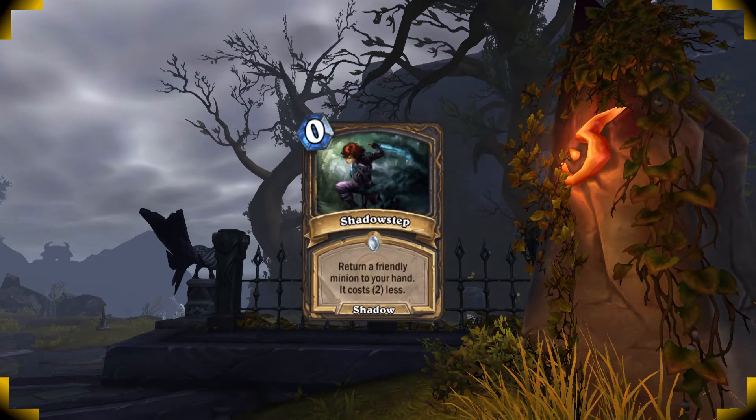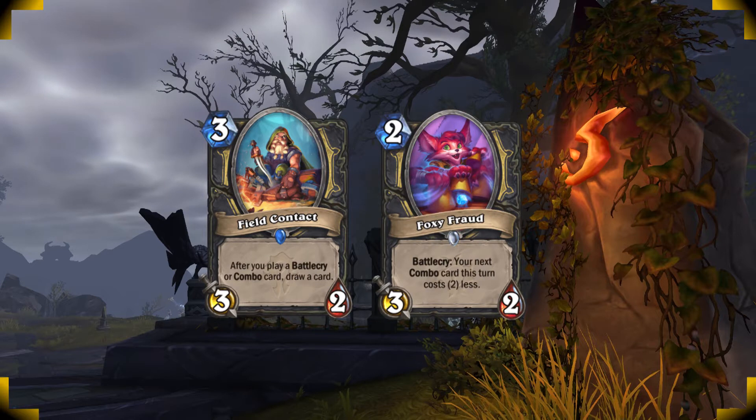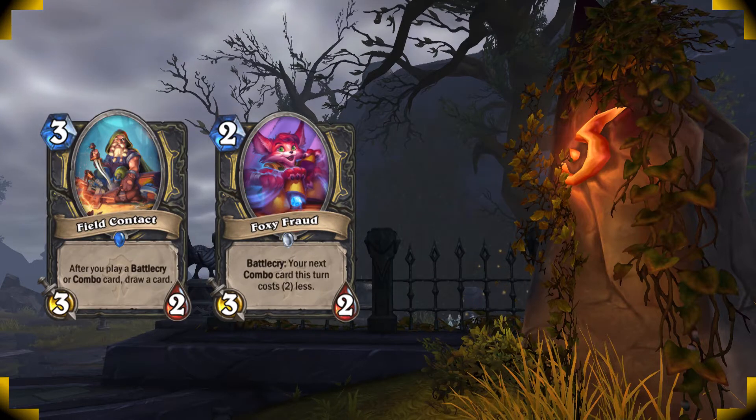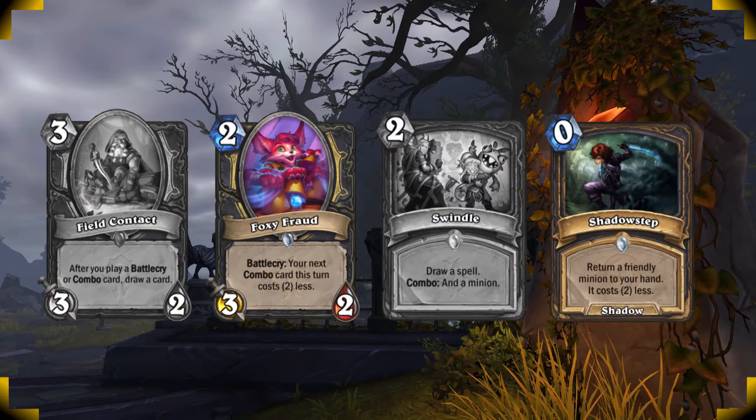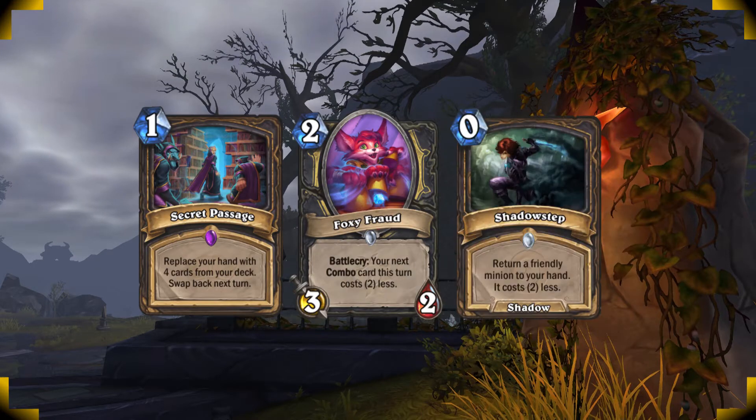Remember that when you Shadowstep a one or two cost minion they will be free to play again. So if you have a Field Contact down you can pull off some amazing plays with Foxy Fraud: play it, draw a card, cast a free Swindle, draw three cards, Shadowstep it, play it again, draw a card, and play a free Swindle again to draw three more cards. That's just an example of how much you can draw with only two mana if you already have a Field Contact on board. Since you can do so much with so little mana, don't be afraid to play a Secret Passage on low mana, especially if you have a Foxy Fraud and are looking for a Shadowstep.